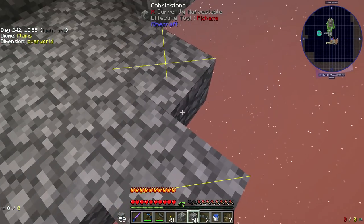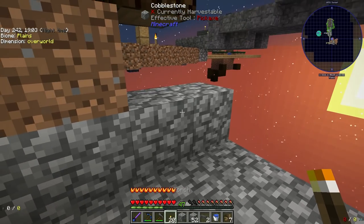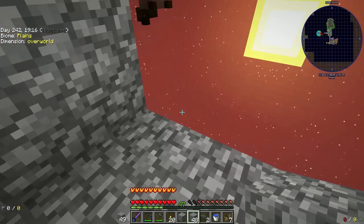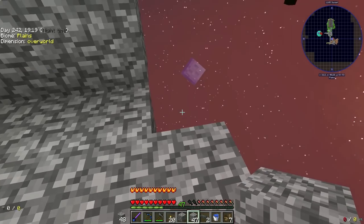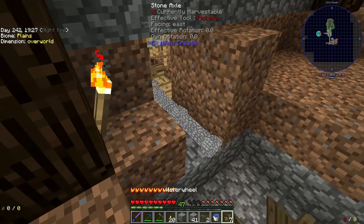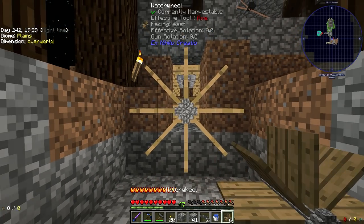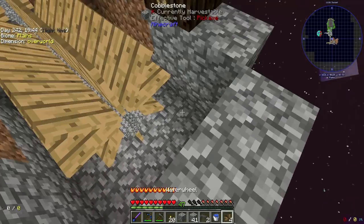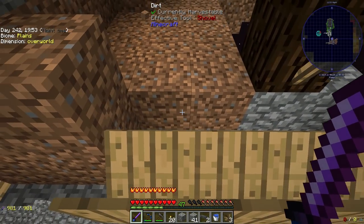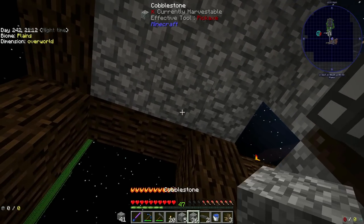We'll build this out somewhat temporarily and make it blend into the river better once we get there. Four water wheels should be plenty — the more you add the faster it goes, but you need at least one to get it spinning. We'll bring these back like that. Now we need the water to flow down here — this is the direction they'll actually turn.